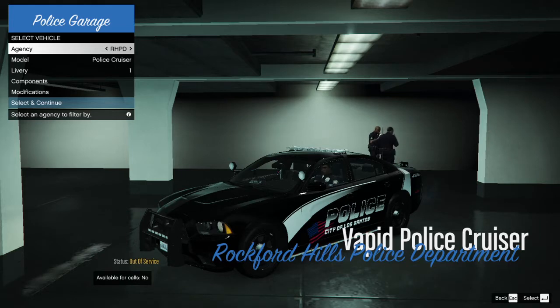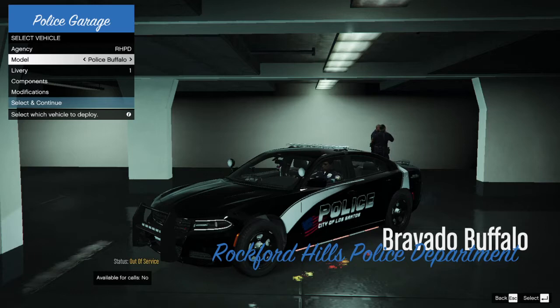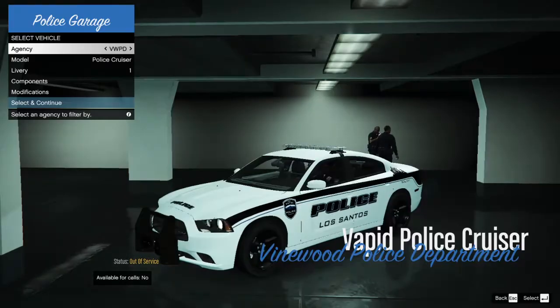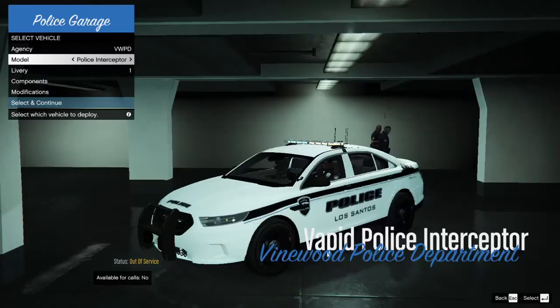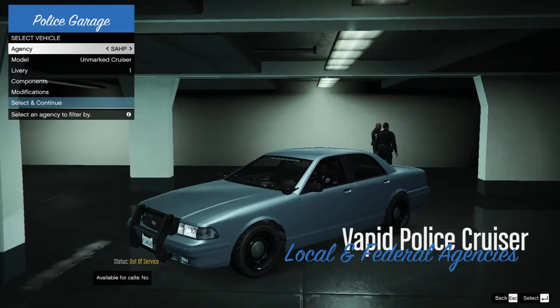As you can see on my game there, I'm in Rockford Hills Police Department. And you can see that I have a pack installed — link in the description below for this pack. Those are the vehicles I have in this pack right now installed. You would only see these vehicles in Rockford Hills because I configured it this way. If I go over to another PD, you would see a different pack installed.